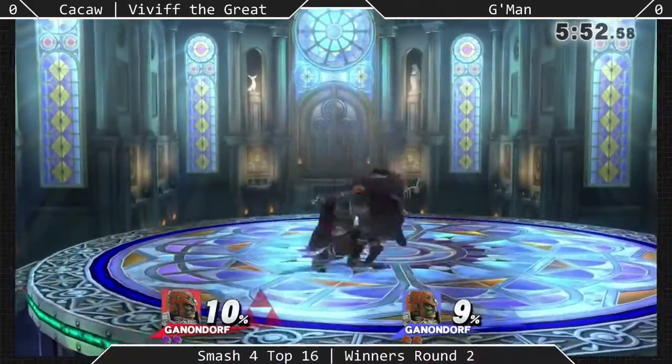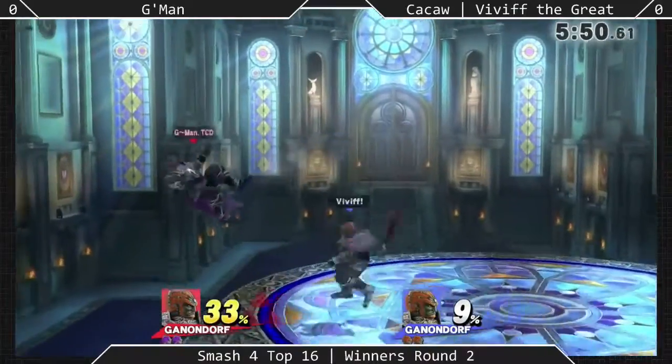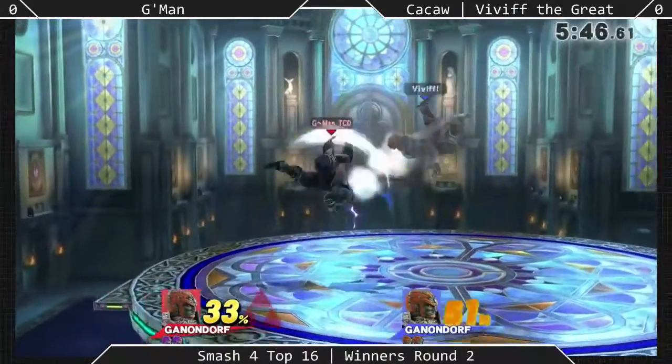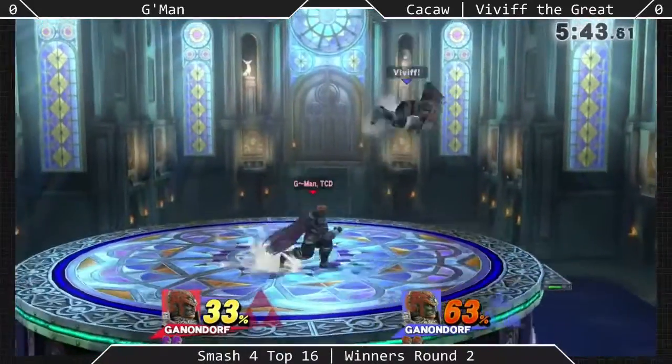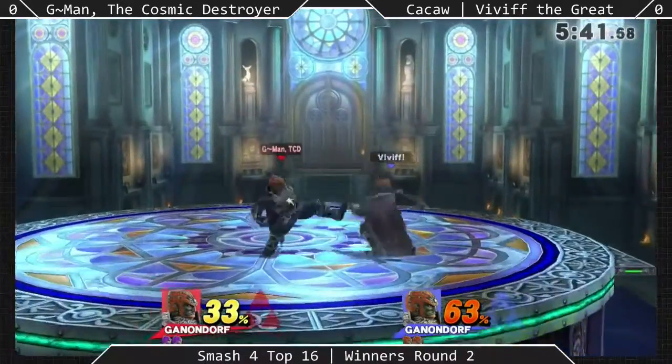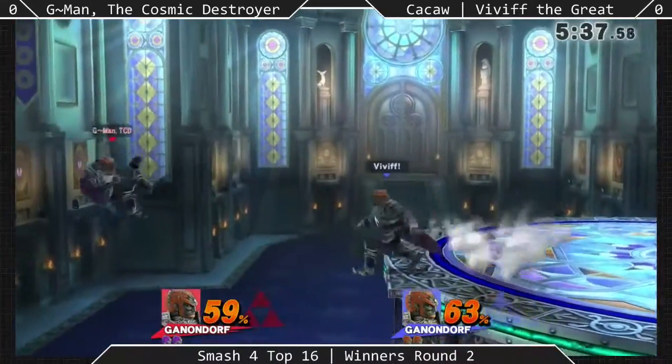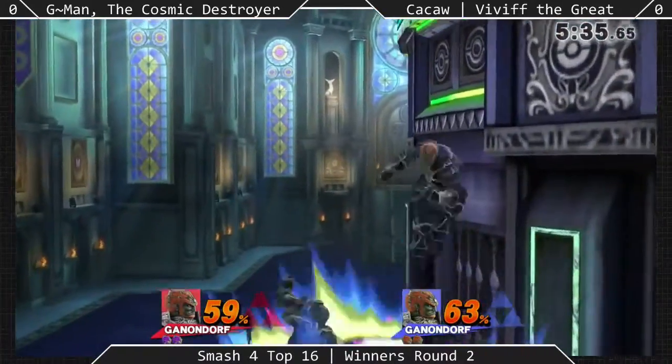Alright. So it looks like... Okay, Vivid is blue. He gets the first hits, but Demon is definitely trading back efficiently. He's definitely spacing better than the first set so far, but I mean, it's just the beginning, so it's really hard to tell how it'll go. I'm really glad this went right back to a Ganon ditto.